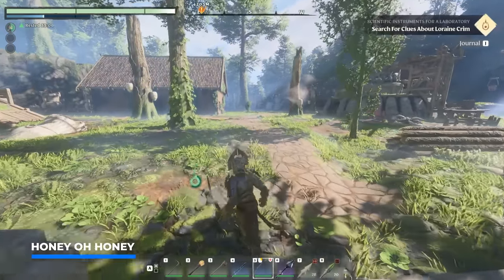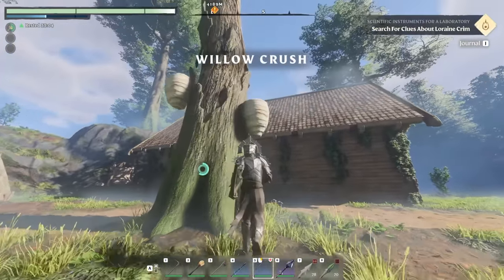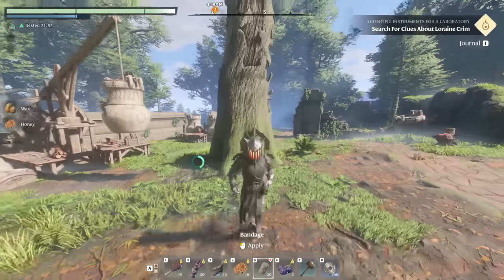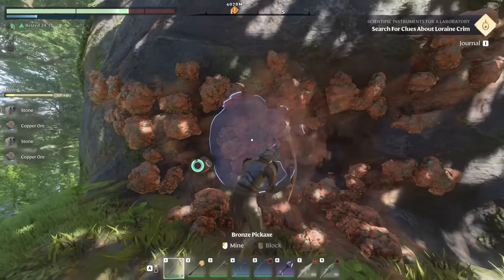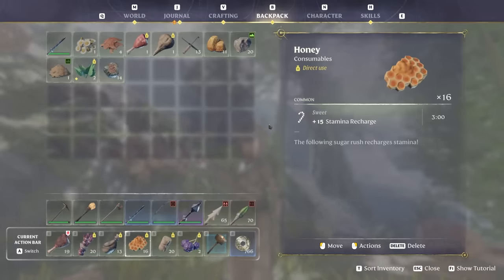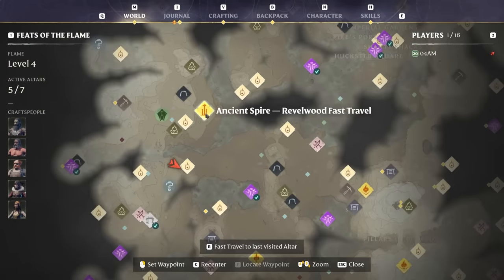Now let's talk about my absolute favorite snack in the game: honey. This is an amazing one to get your hands on and farm as much as possible during your adventures, as it comes with an insane stamina recharge bonus. It lasts for three full minutes and is literally stamina recharge on steroids. Eating this snack makes chopping down trees and mining ore so much easier. You want to have this with you at all times — it can be farmed a lot in Willowcrush, a small town to the southwest of the ancient spire Revelwood.